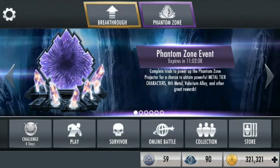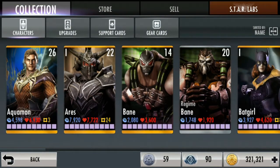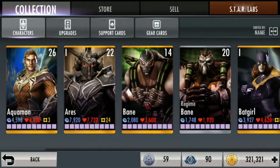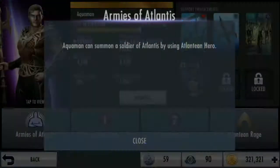Setelah fitur play, kita akan ke collection. Gue bakal jelasin di collection ini. Ada karakter, ada upgrade, ada support card, ada gear card. Di collection ini, di karakternya gue jelasin. Pertama karakter, tiap karakternya punya 10 energi. Nah kita klik dulu. Di hero-nya ini, ada di atas kanan itu support enhancement, itu kartu support. Terus ada di bawahnya ada gear. Disini ada skill 1, 2, dan ulti.